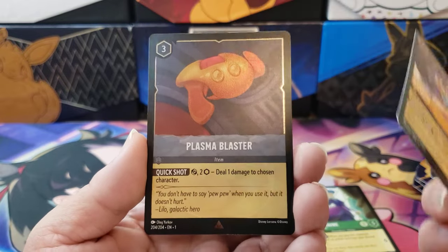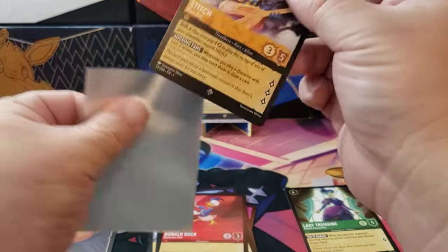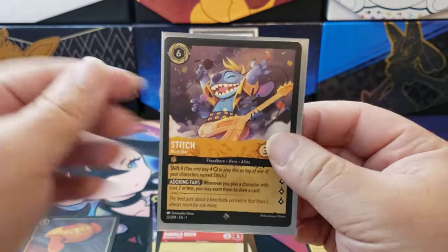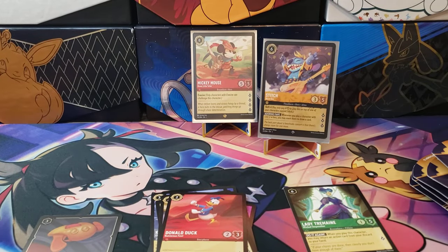We also got a Plasma Blaster as our foil card. Very, very nice. We are going to put Stitch in a sleeve because he is one of the better cards you can pull — very good in the game as well. We'll set him down right here next to Mickey Mouse. We did get a pull with the first pack, which is very nice.